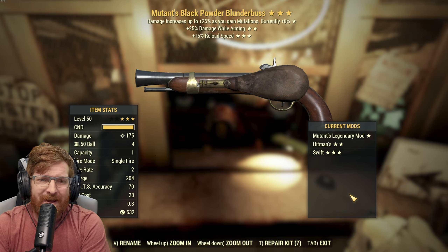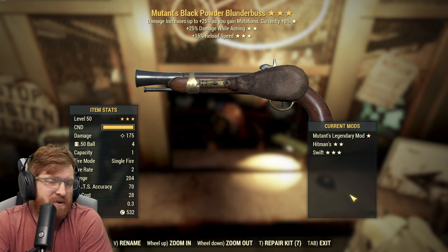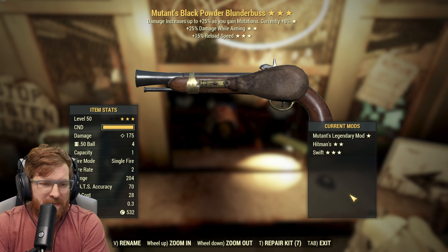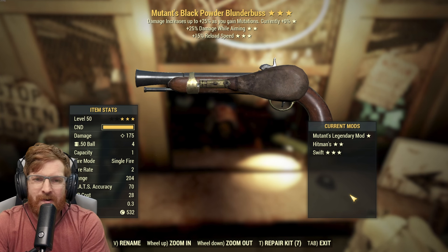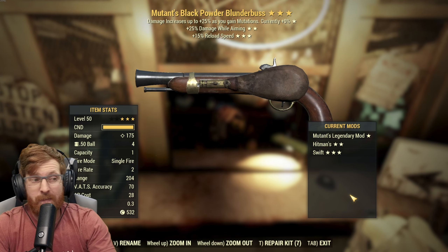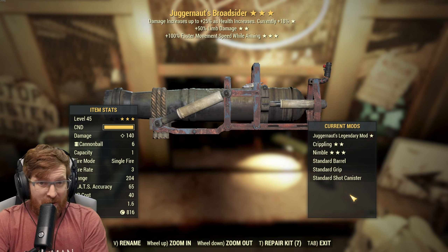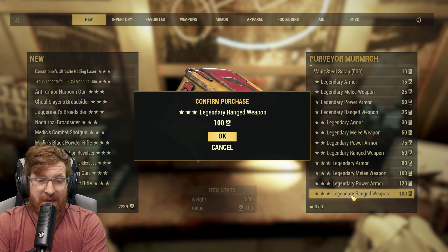A Mutant's black powder blunderbuss — you know what, it's got reload speed, I'm okay with this. AP cost of 28, I'm not gonna be using this in VATS, but damage while aiming gets a little bit of extra damage — 175 damage on top of the Mutant's. Let the wheel hit that one, I'll be perfectly fine with it. A Broadsider — limb damage, faster movement speed. It is very cursed today.